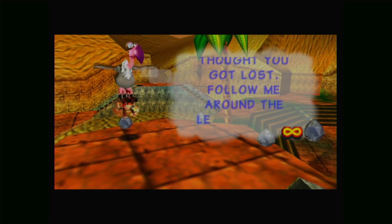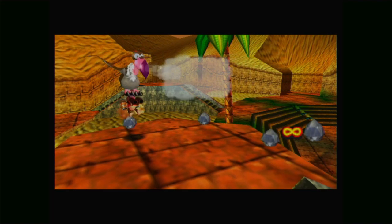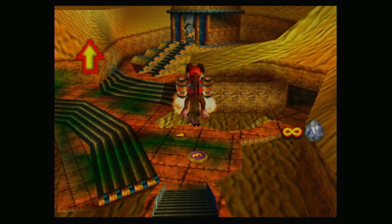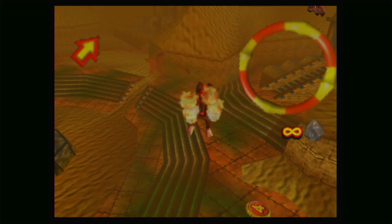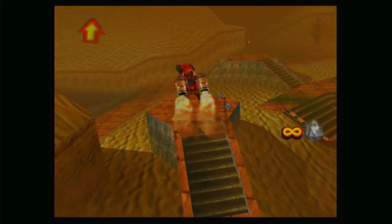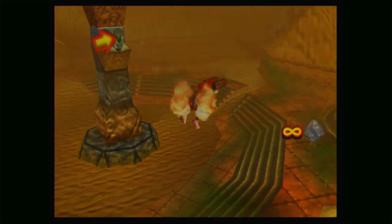Here you are, Diddy - I thought you got lost. Follow me around the level and fly through all the rings I leave behind. We also have an arrow showing where he's going, which is good for us, but we do need to go through these rings which can be a little bit difficult. I don't like 3D space. I'm pretty sure these are 2D objects as well, so that makes it even harder to touch them.